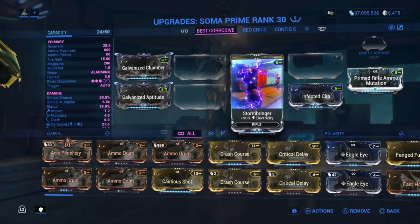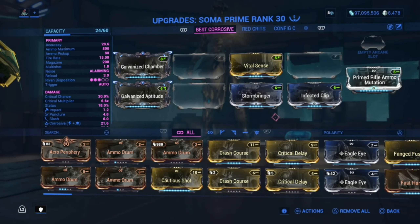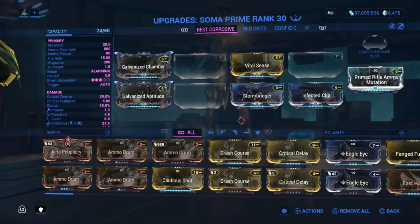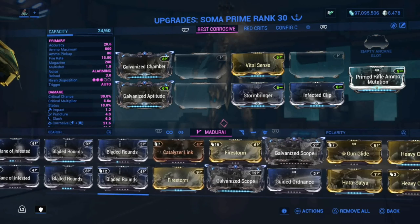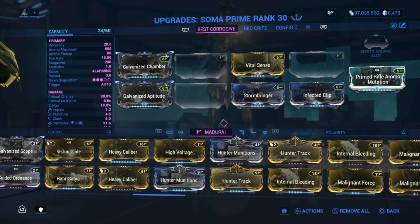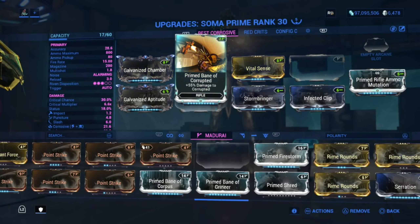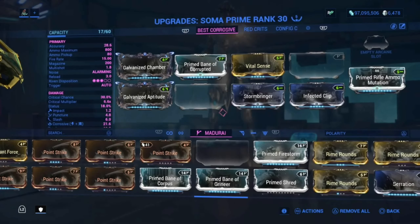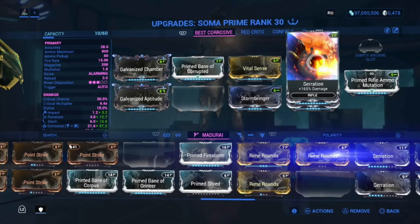Vital Sense gives 120% Critical Damage. Stormbringer and Afflicted Clip are both 90 mods — Electricity and Toxin, which makes Corrosive. We're also using Faction mods because Faction mods give us more damage against Corpus, Grineer, and Corrupted. And Serration to add even more damage.